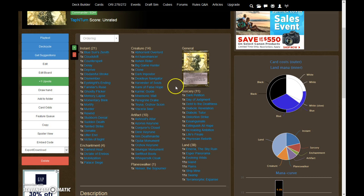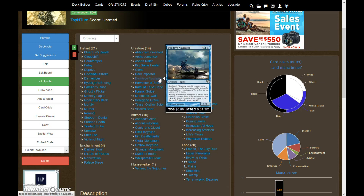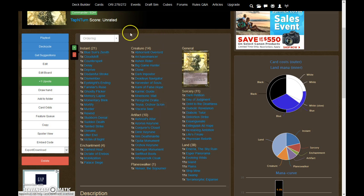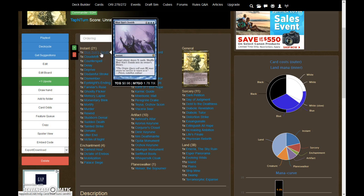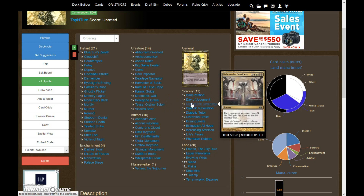One of the combos we have is Deadeye Navigator and Peregrine Drake. If you soul bond those two together, you have infinite mana. Using Deadeye, you can flicker out the Peregrine Drake for two mana, but when he comes back he'll untap five lands. So from that point on you have unlimited mana. As long as you use one blue of it to flicker out the Drake, and you'll most likely have all three of your colors by that point, so you now have unlimited mana.